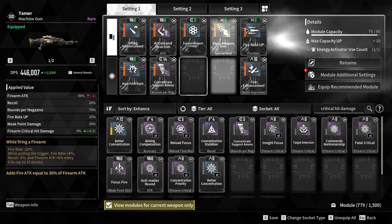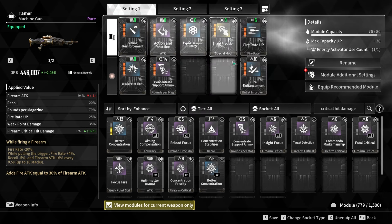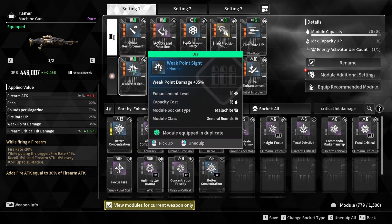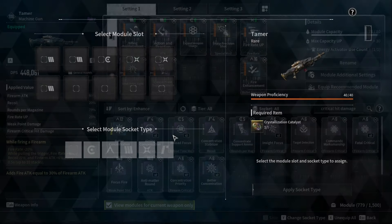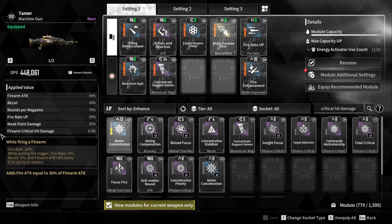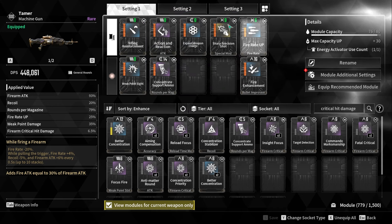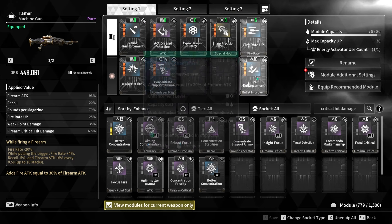I'm curious what everyone else is running on the Tamer. I think it's a good weapon and you should invest in it a little bit if you want to build it early on. But I wouldn't fully invest all of my catalysts into it, because you have better ultimates once you grind things out. Still, I'm able to do pretty much everything in the game with this build — just throw on more damage and you should be able to kick ass.